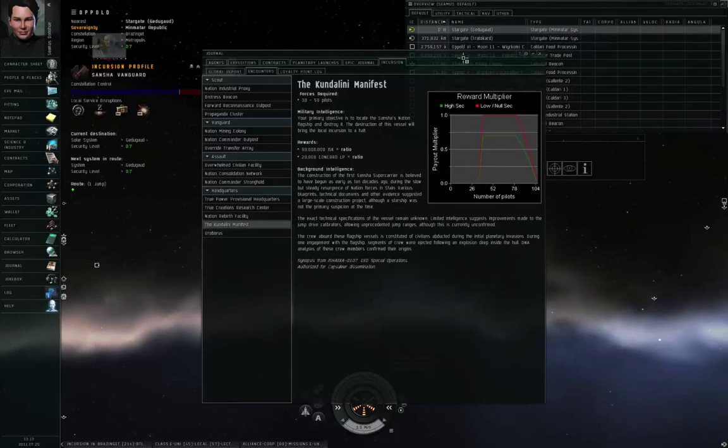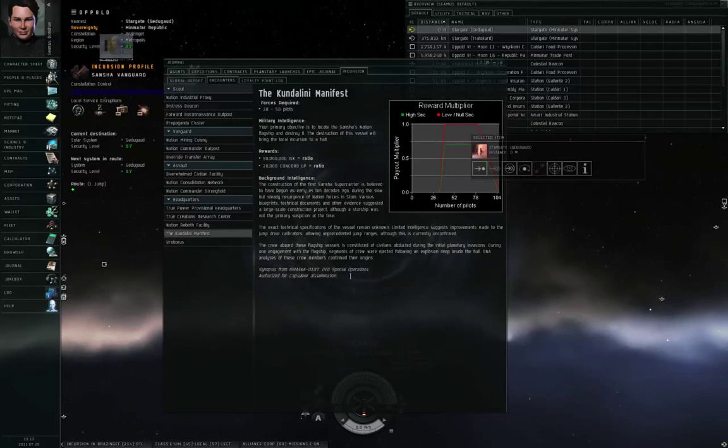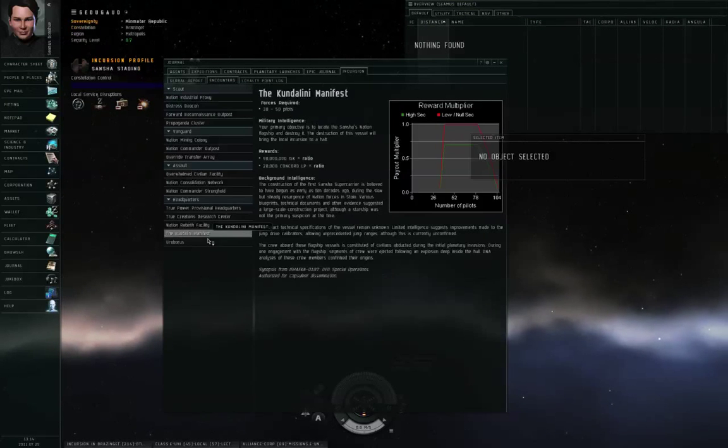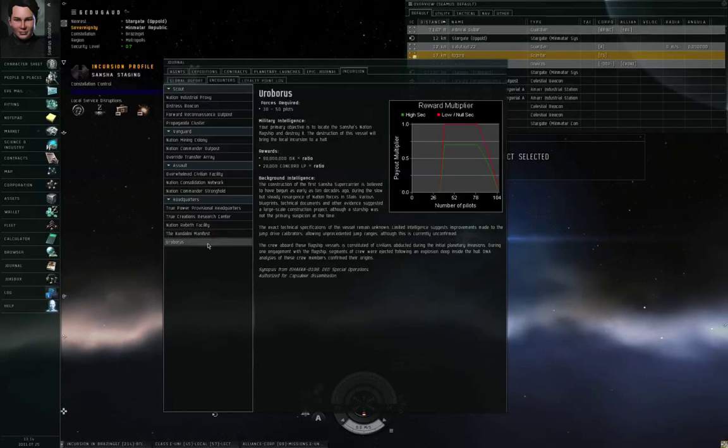The incursion comes to an end when either the time limit expires or when somebody defeats a site called the Kundalini Manifest or Ouroboros. Among players this is commonly referred to as a Mothership fight or a Mom fight, because you're fighting a Sansha Mothership — basically a Sansha Super Carrier.